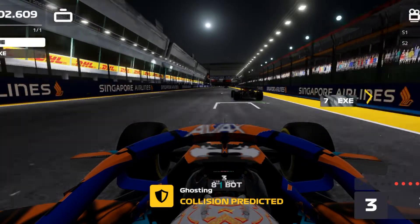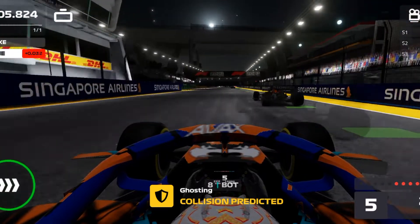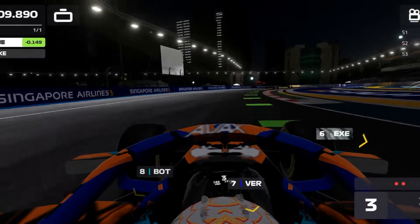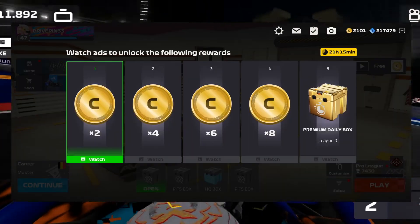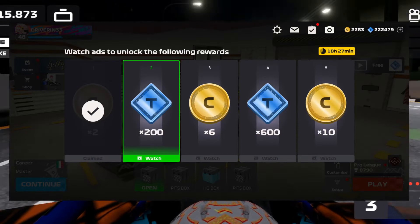Today I will tell you how you can get 65 coins a day in F1 Mobile. The amount of coins we get every day are random. If we have luck, we can get 60 coins a day from ads, while on some days it can be less.